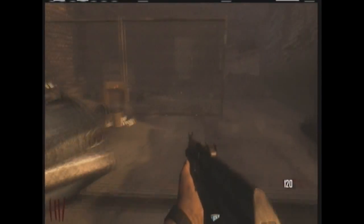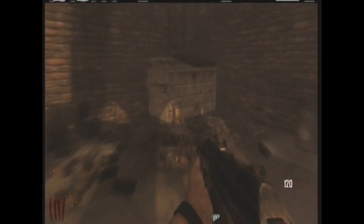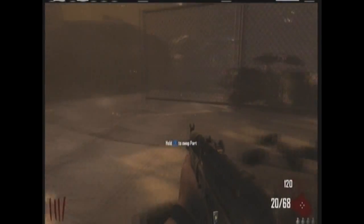The other location where the electric box can be is in town. Go over to where one of the mystery box locations is, in this corner — Double Tap is also here. It's laying against this dumpster, so those are the two spots for the electric box.